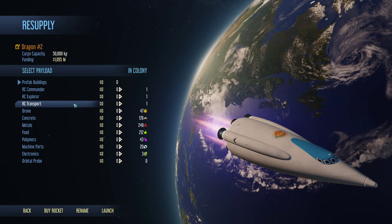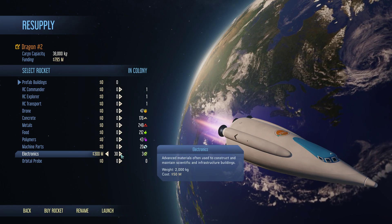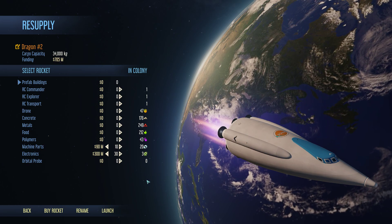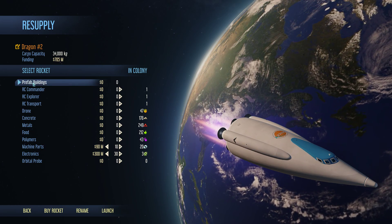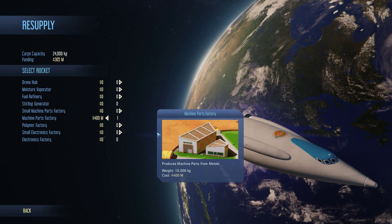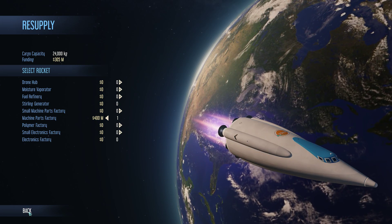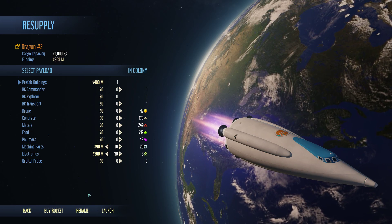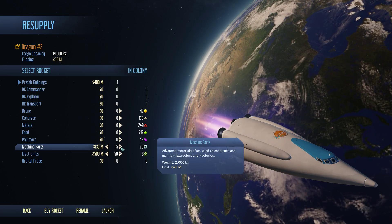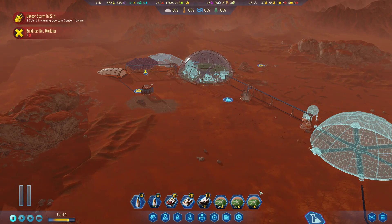Concrete we should actually get once this dome is built, which is missing polymers and concrete. So cargo rocket with electronics — we'll go with 30. We don't need polymers, we might as well get a couple of machine parts just to have them. We will actually ship out a machine parts factory proper, just to have one, and that pretty much drains us on money. So we'll throw in some more electronics and machine parts just to use up what we have left.